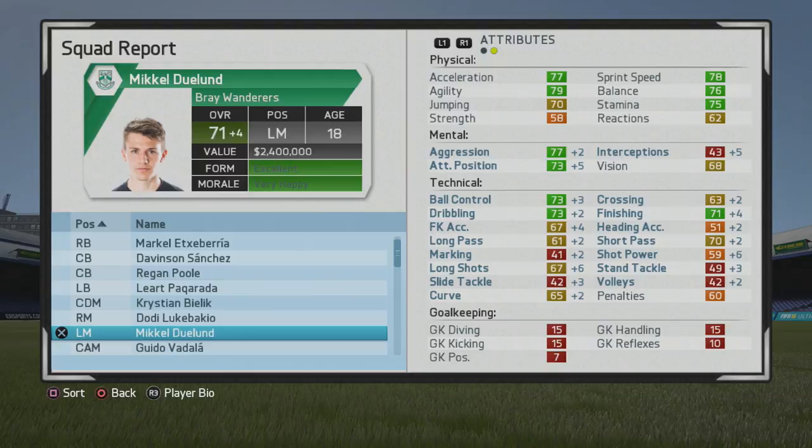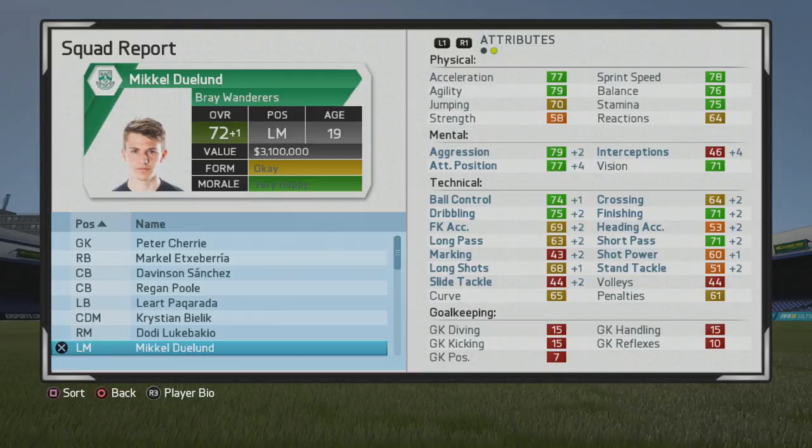Physical stats look very good — love to have that on any type of winger. Dribbling and ball control are not too bad for 67 overall, and even the finishing is something to keep an eye on. He'll certainly be able to finish his chances when he gets in those spots, though I'm not the best finisher, so you'll see me miss horribly in most of these videos.